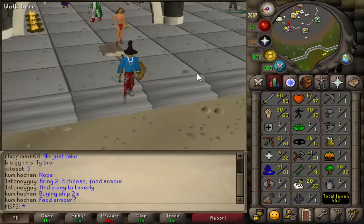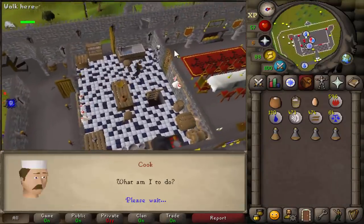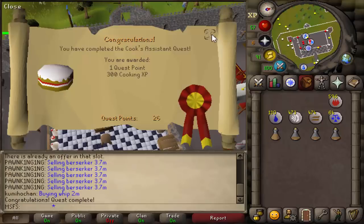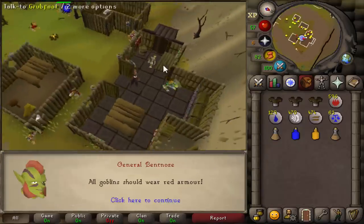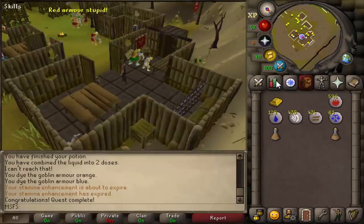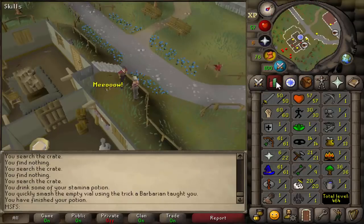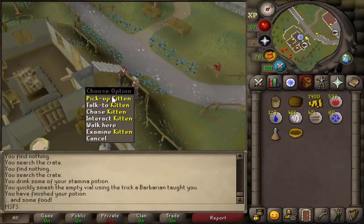The first thing we're going to get done is Cook's Assistant — and Cook's Assistant done, that was pretty difficult, and that gets us four cooking. Next up is Goblin Diplomacy — done, five quest points, nice. Next up is Gertrude's Cat — done, that gives us 13 cooking and gives us our cat which we'll need later.